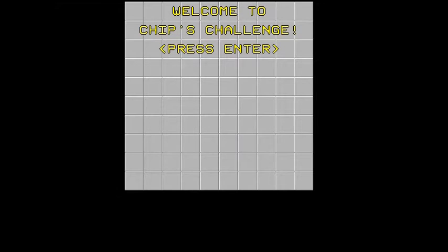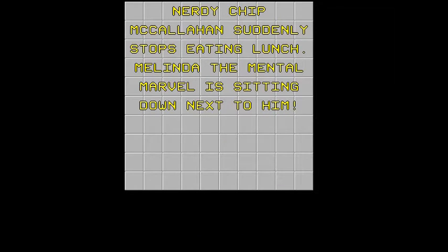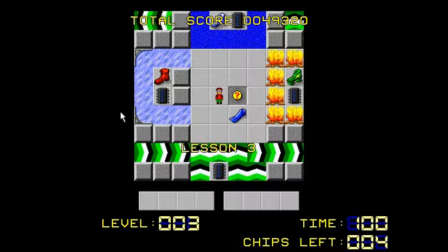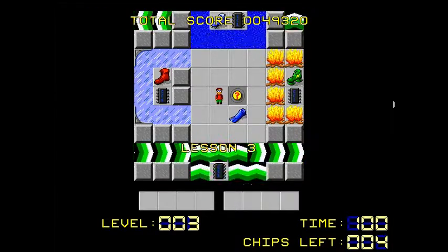Some of you may have heard of this, some may not. We're going to skip the story here. Basically, the idea is that you're trying to get into this club and you need to pass these tests by picking up chips. To pick the chips up, you have to beat these tile puzzles. We're going to skip ahead a bit to Lesson 3 so you can start to see some of the mechanics.